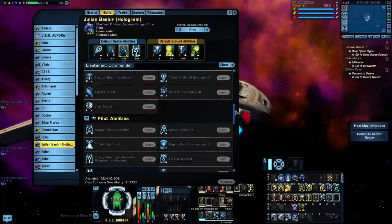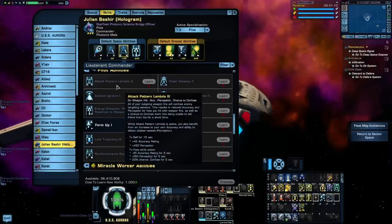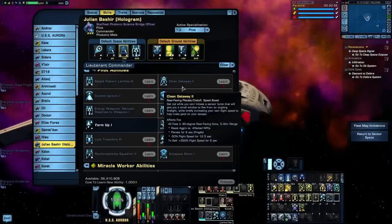Now let's move on to the individual Pilot abilities. Attack Pattern Lambda gives you a buff to Accuracy and Perception while decreasing the Accuracy and Perception of your enemies and giving a small chance to confuse. Accuracy is not an important stat outside of PvP, so this really isn't going to help you all that much. Clean Getaway — foes inside your rear-facing arc within 5 kilometers will have their aggro reset, receive a fragile placate, and have their flight speed debuffed while yours is significantly buffed. Basically it lets you run away from your enemies. Coolant Ignition ejects a cloud of engine coolant that will ignite after 10 seconds — foes within the cloud will receive debuffs to flight speed and turn rate, and after that initial 10 seconds the plasma cloud will explode, dealing plasma damage for the next 5 seconds.